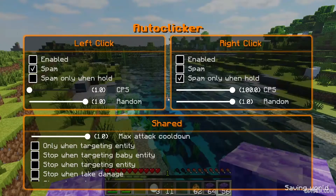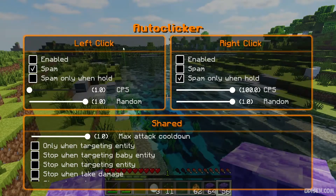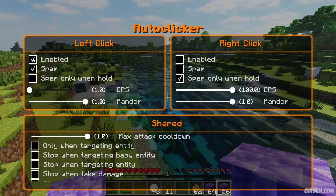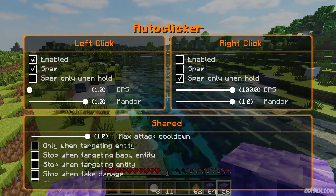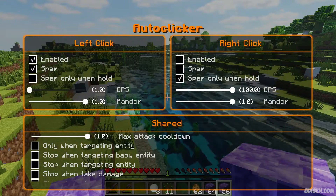Step number one: press the zero button and you see the after-clicker settings — left click. If you activate this button, try using the left mouse button if you have the right tool, and watch the right block.